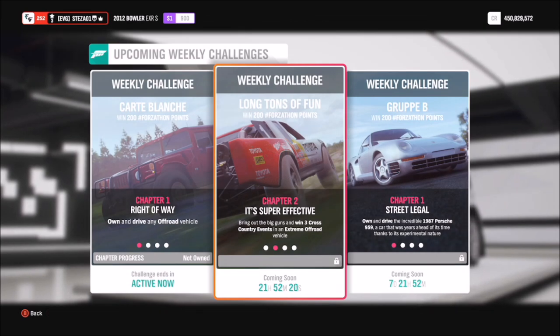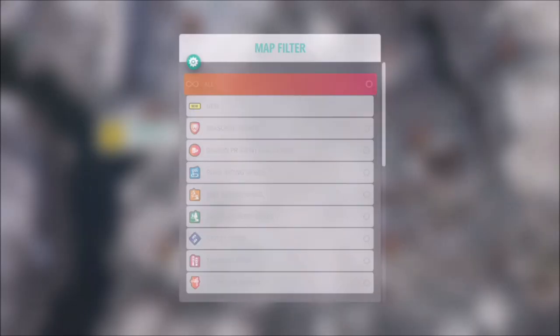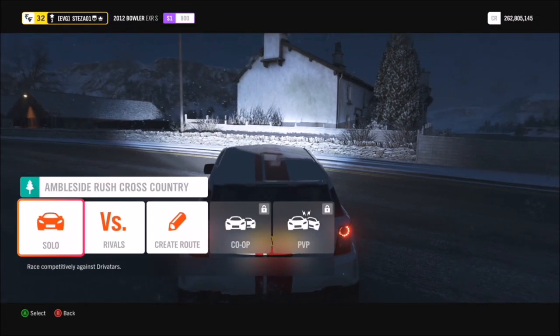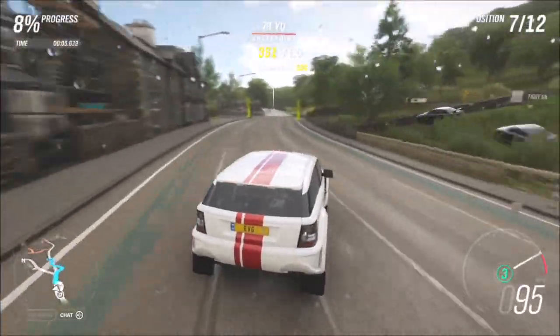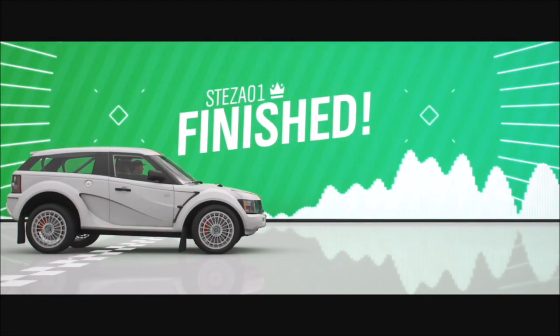The first challenge wants you to win three cross-country events in your extreme off-road vehicle. I created a race for you guys to use — the Ambleside Rush Cross Country Race. Go to custom events, hit the search button, and type in share code 622388275 and it will pop up. I've removed the AI from the track so you can just blast past. All you have to do is win this three times to complete the first challenge. The race itself takes about 10 to 15 seconds — the loading screens are longer to be honest — but it's a really easy first challenge.